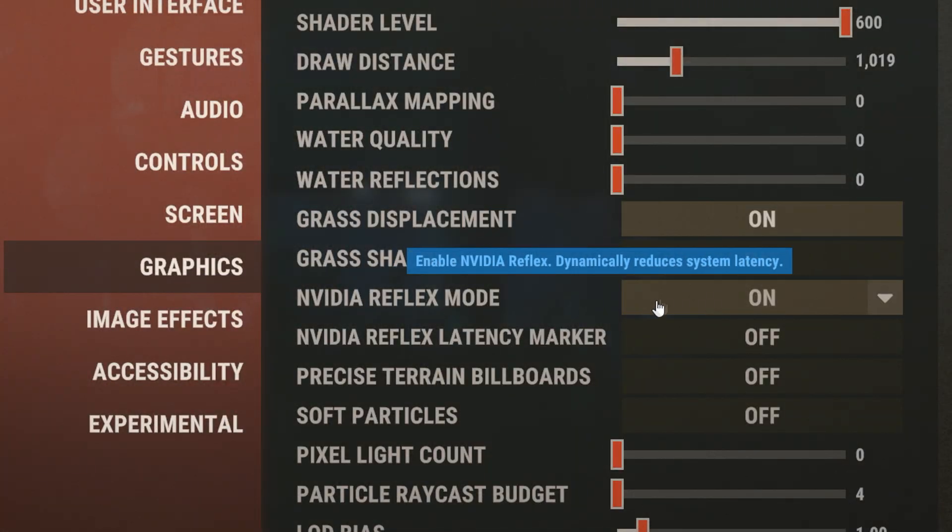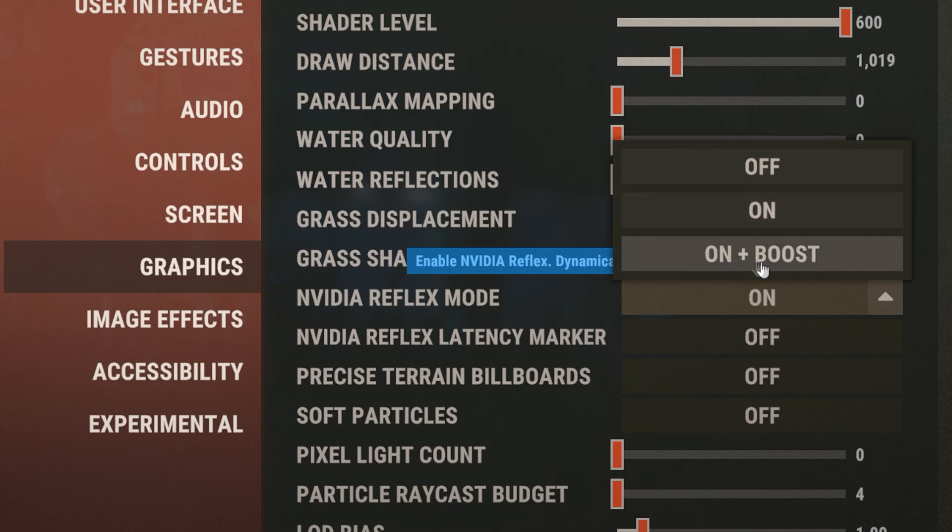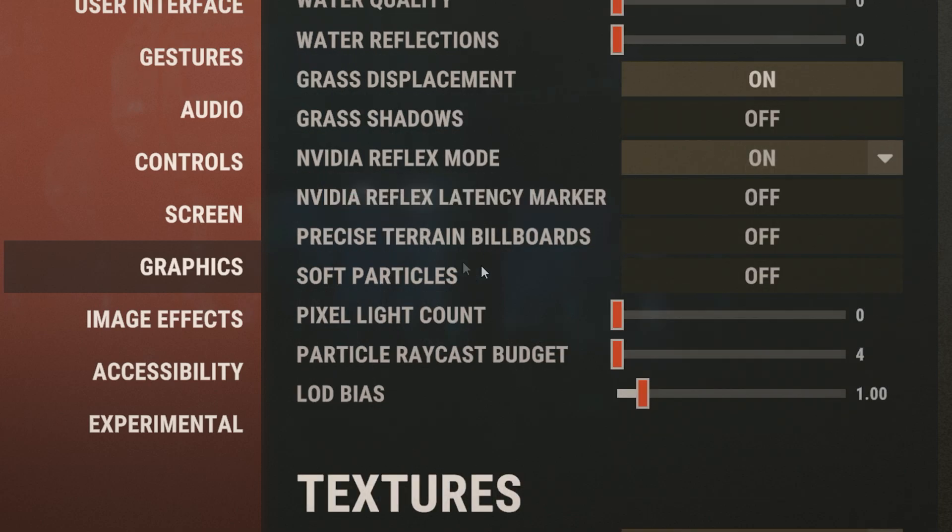For Nvidia reflex mode, set this to either on or on plus boost. For terrain billboards, turn this off. For soft particles, I like to have this turned off as well. For pixel light count and particle raycast budget, set these to as low as possible. For LOD bias, I have this set to 1, but you can turn this up if you want.